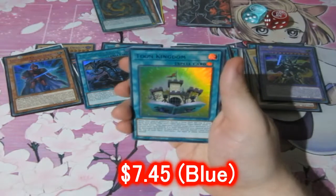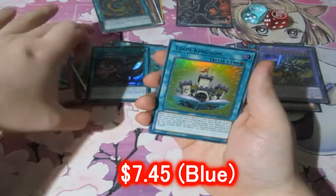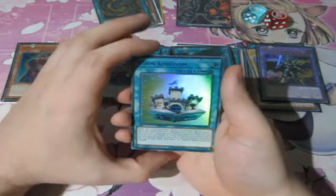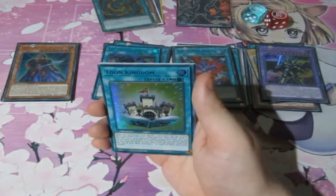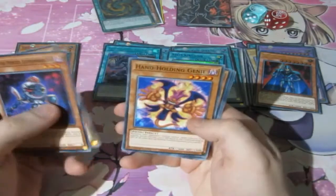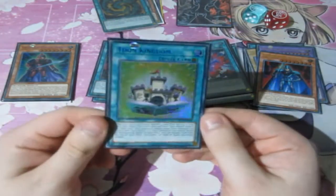TOON KINGDOM! Let's go! Oh my god — Toon Kingdom! We've finally pulled one! And it's blue writing! You do not know how many months upon months I've been trying to pull Toon Kingdom out of a booster pack — that is amazing! I've finally got one in my collection and it's the blue writing — that is really really good! And then we get Legendary Knights of Mayas — that is sweet! I think Toon Kingdom is the most valuable card in the set besides the Dark Magician Girl Knight — I'm so happy!